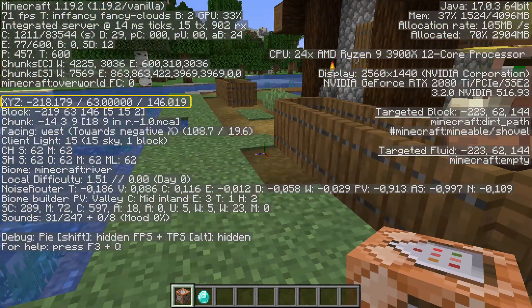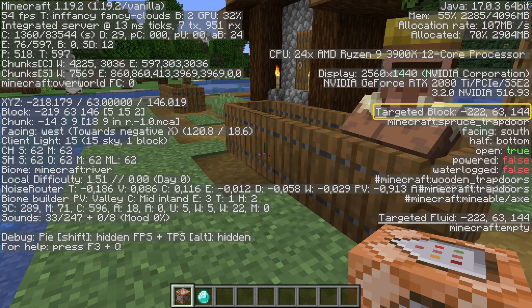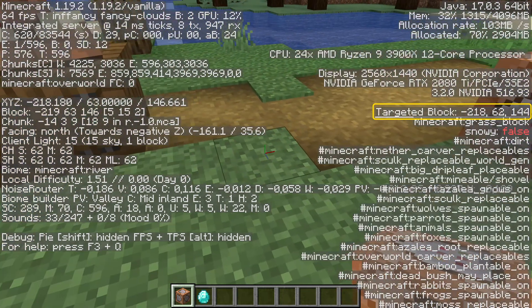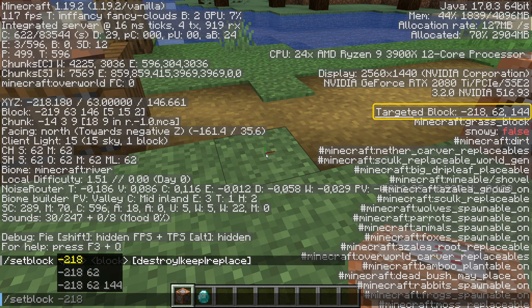When making command block systems, often it's more interesting to look at the information on the right-hand side for the block you're aiming at, in this highlight. So in this case, we can take those coordinates and use them in our command to change the block into something else, like a gold block. The autocomplete function that we spoke of last time also comes in handy here — if you're aiming at a block when typing in a setblock command, the coordinates of that block is what the game will suggest, so just hit Tab to automatically enter them.